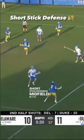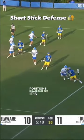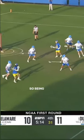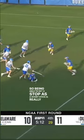Short stick defensive midfield is one of the tougher positions in lacrosse, but it's one of the most valuable. This is where most offenses dodge and initiate their offense, so being able to get a stop as a short stick is really important.